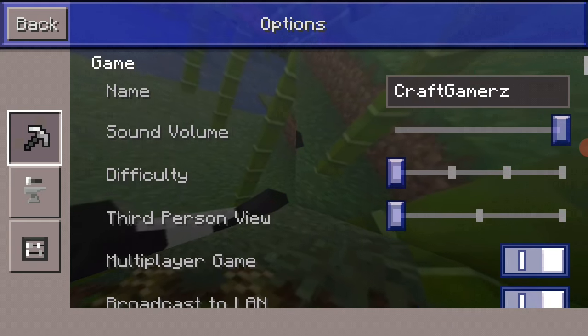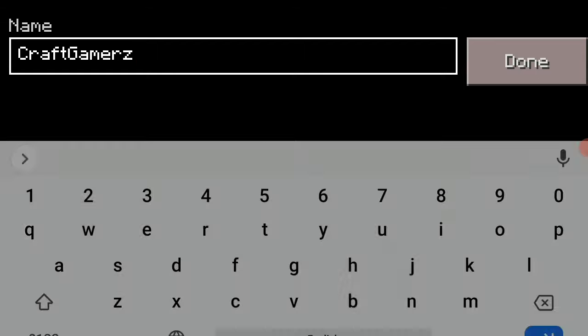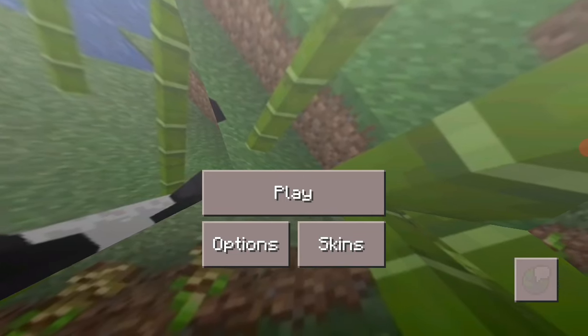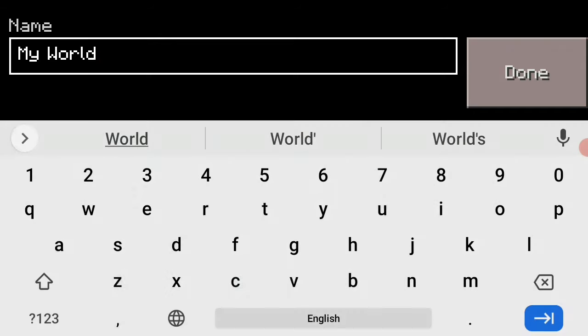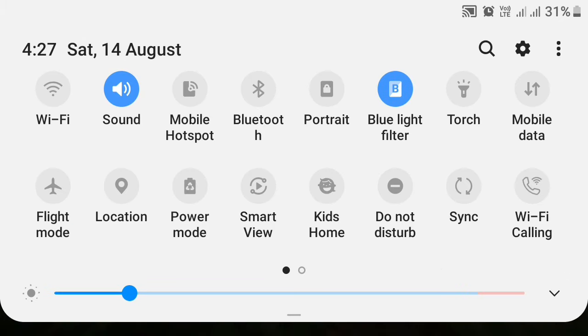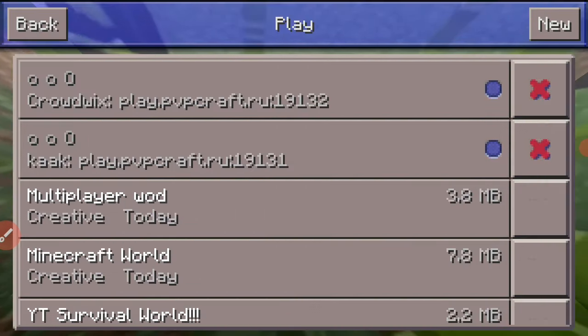You also need to change your name — as you can see, I have changed my name to 'Craft Gamers,' but by default the name is actually Steve, so you need to change that. Then you need to make sure that you have Wi-Fi on, and if you have Wi-Fi and location on, you can play with your long-distance friends, which is really important.